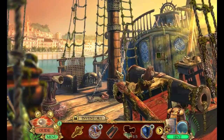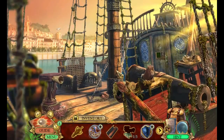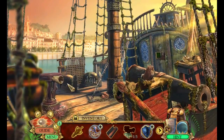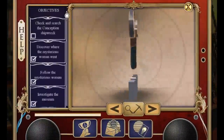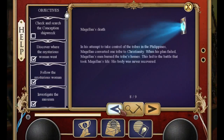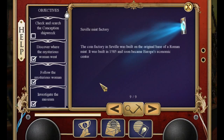And of course, Team YouTube — you guys are lovely, thank you for hanging out with me as well. Let's get back into this. First order of business: checking new learning — we only have one new one. The Seville mint factory: the coin factory in Seville was built on the original base of a Roman mint. It was built in 1585 and soon became Europe's economic center.